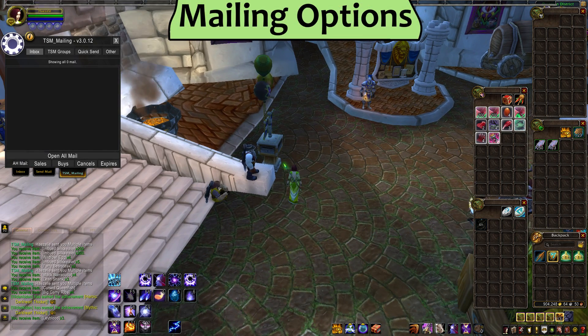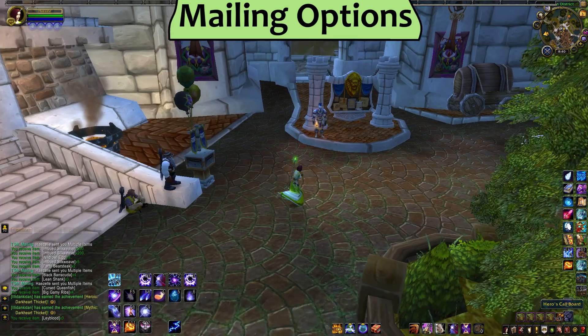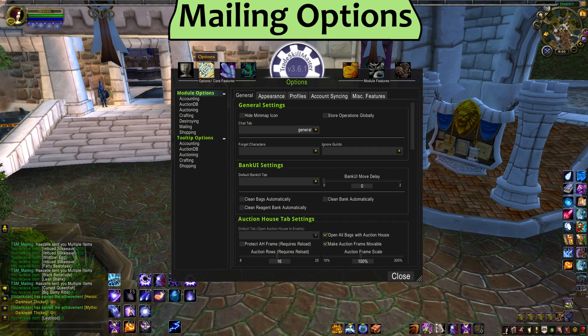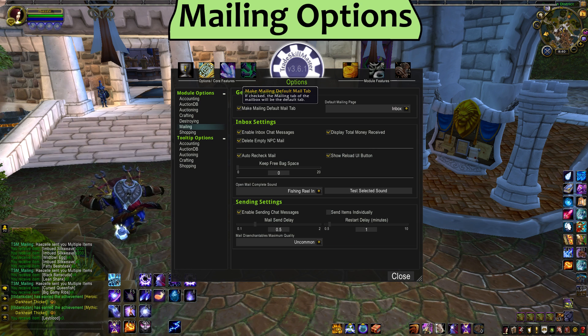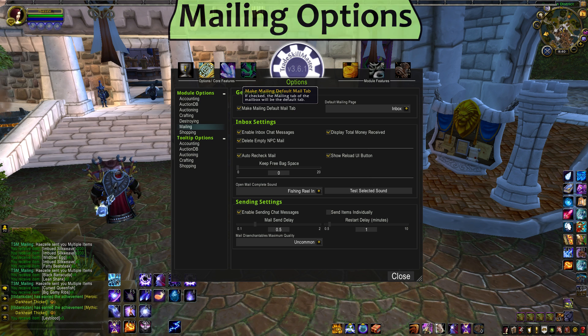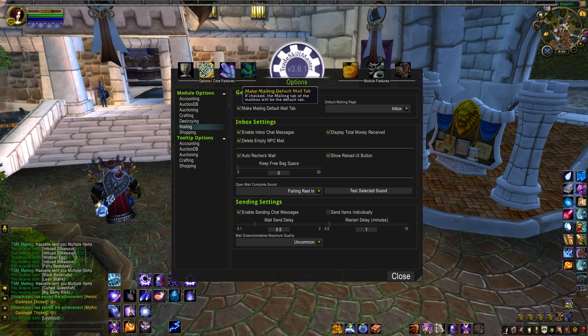Before we go any deeper into what TSM mailing can do, let's take a look at the options page. Open TradeSkillMaster, go to the Options tab at the top and click on Mailing. In General Settings, you can choose to make the TSM mailing interface the default when you open a mailbox. I recommend having this checked because once you're used to it, you're not gonna want to use the old mailbox UI anymore. Even if you did, it's only a tab away.